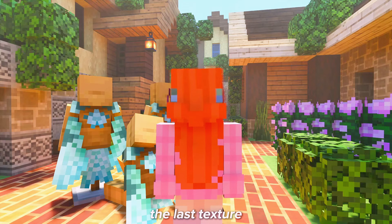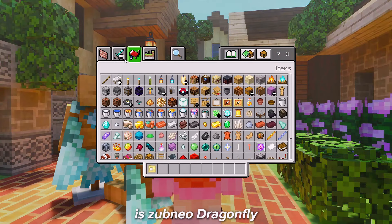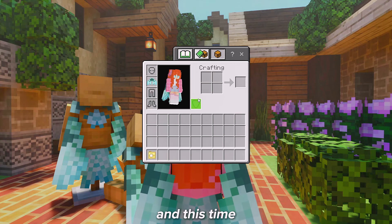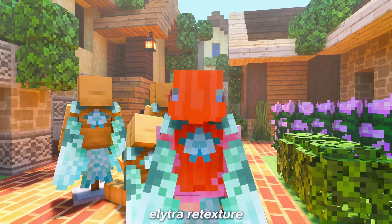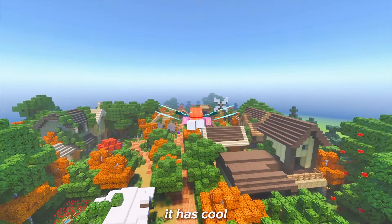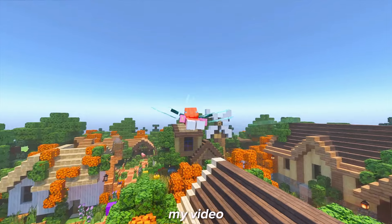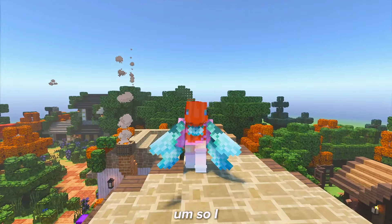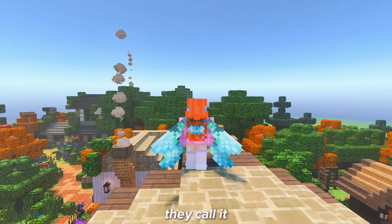The last texture is the Subnail Dragonfly Elytra. I have reviewed elytra retextures several times, and this time I'm reviewing one that uses a dragonfly as its inspiration. It has cool detail as you can see in the video, and it's actually quite similar to a dragonfly's wing.